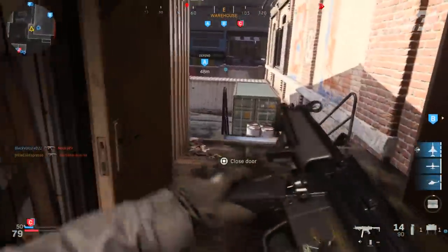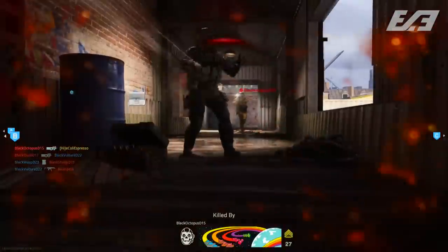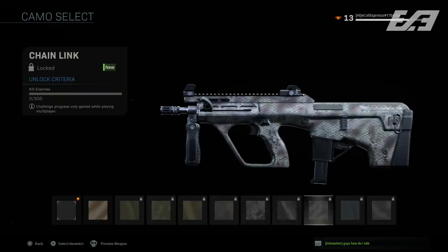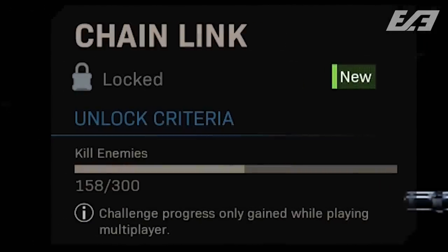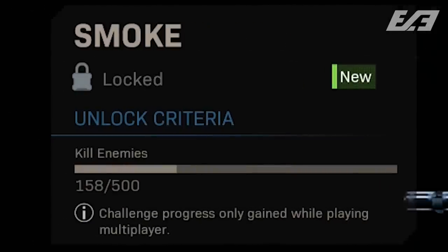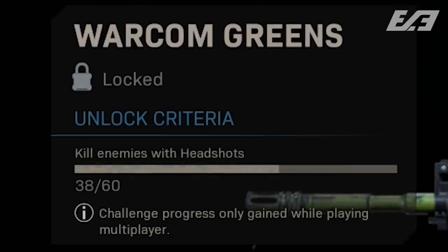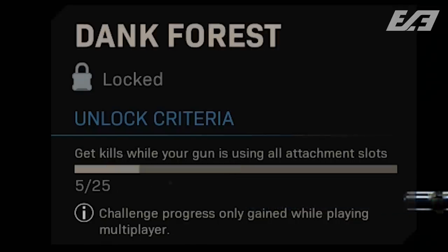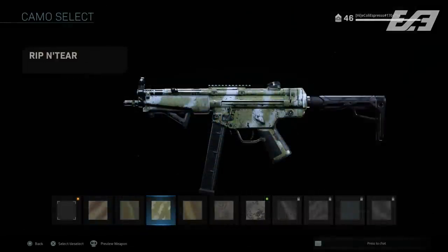When you unlock each weapon camo category, you unlock the base camo for that category as well as nine additional challenges with subtle camo variations. This is how you work towards gold camo and above in Modern Warfare. The challenges include regular kill challenges, mounted kills, headshot kills, crouching kills, hipfire kills, long shots, one-shot one-kills, and kills while using all attachment slots on your weapon.